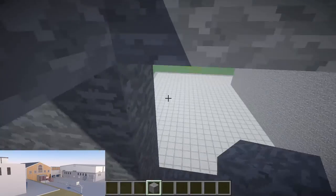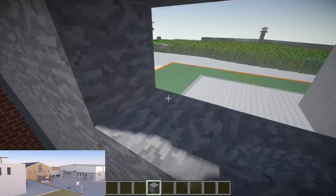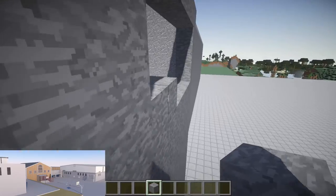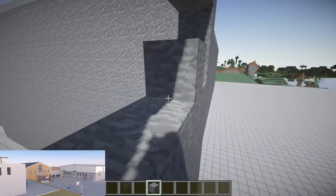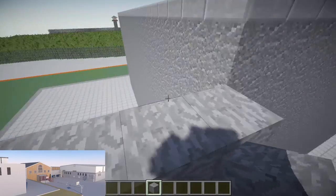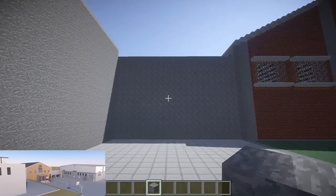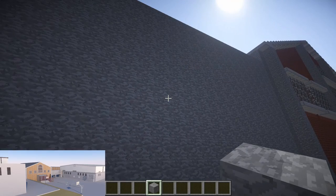Maybe by episode 20 we'll have the full exterior done, and then we'll move on to the inside which will probably take a lot longer. But we've got lots of space so it shouldn't be too much of a problem. In the future I'll probably end up moving stuff around. There's a door here - I'm just going to leave it for now.